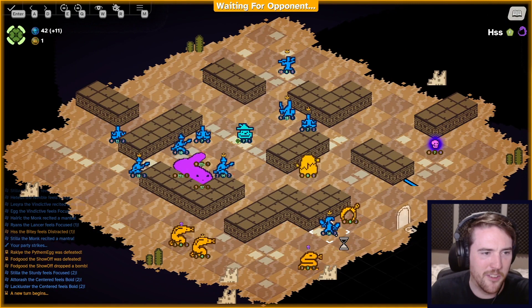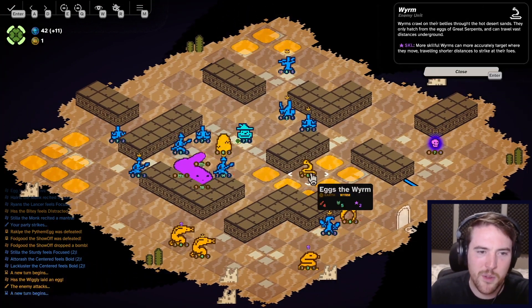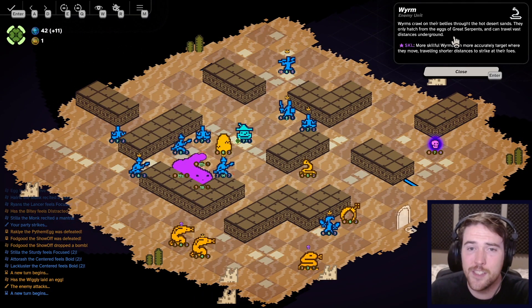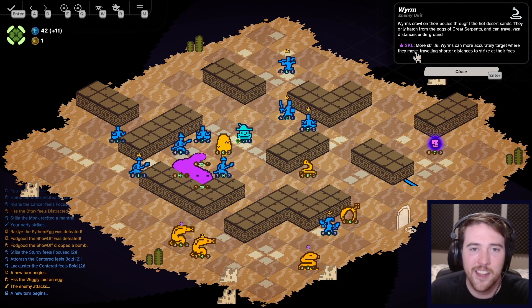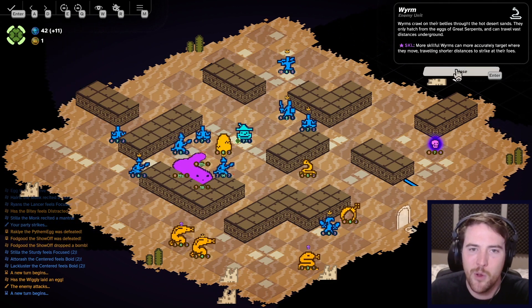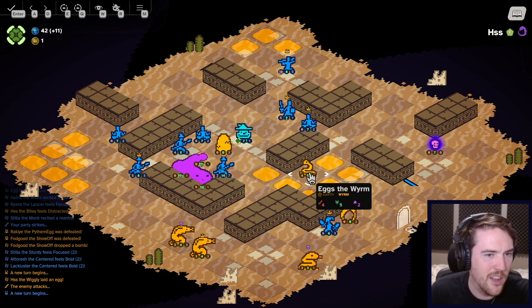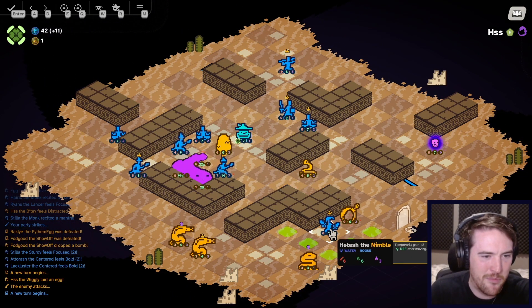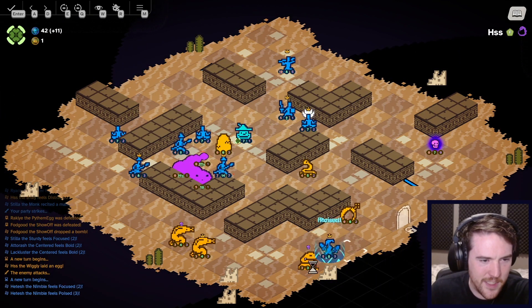Now that we got the bomb on the ground — he's really getting in the middle there. Oh, the Worm! The Worm is new to me actually. Worms crawl on their bellies through the hot desert sands — they only hatch from the eggs of giant serpents and can travel vast distances underground. More skillful Worms can more accurately target where they move, traveling shorter distances to strike at their foes. He has such a strange range of places he could move to — very interesting actually.